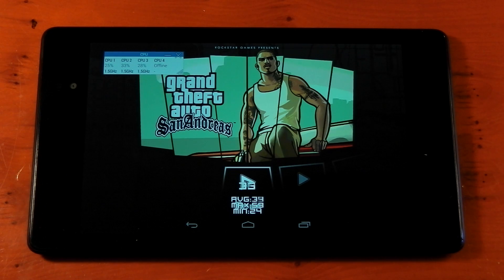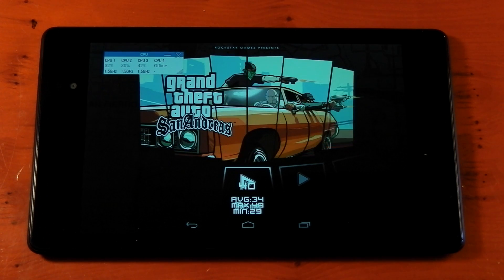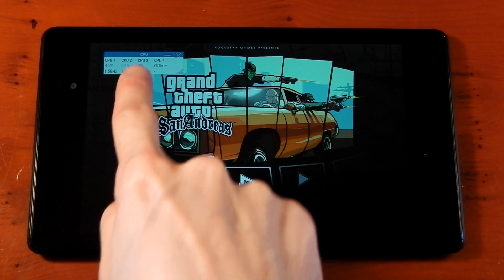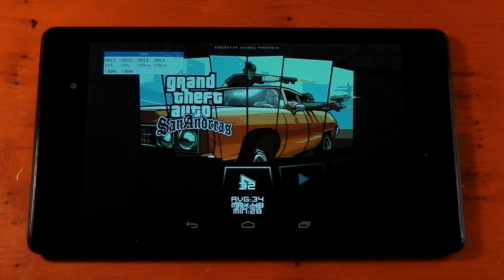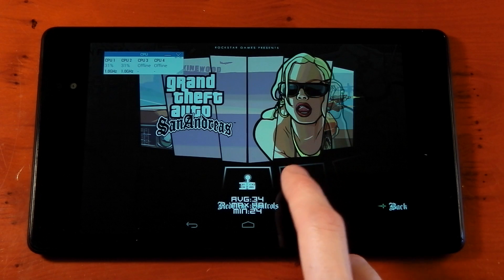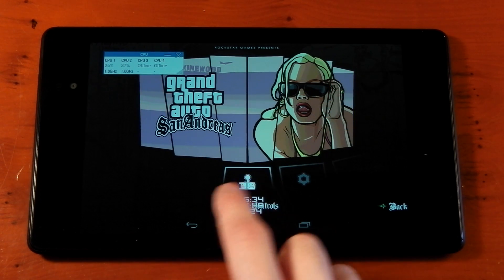Hey guys, we're going to be checking out the performance of GTA San Andreas on the Nexus 7 2013. In terms of the software I'm running, this is stock ROM and stock kernel. I'm running the FPS meter at the bottom and system monitor at the top to check out what the CPU cores are doing. I'm going to do this in the same format as my Nexus 5 review — trying absolute maximum settings first, then defaults, then a mixture of the two.